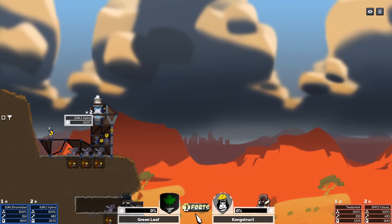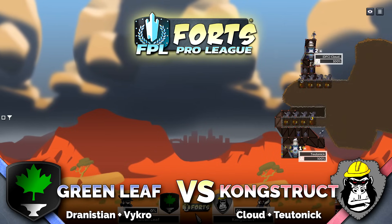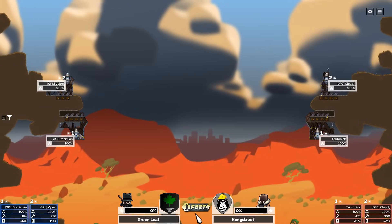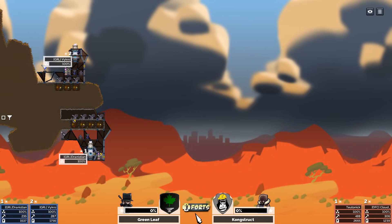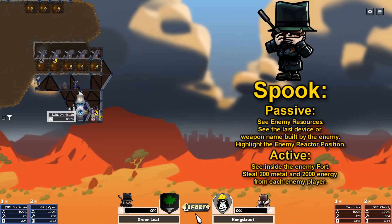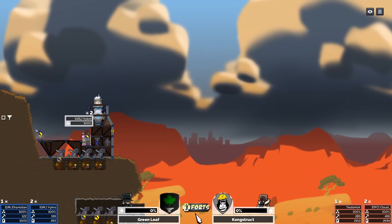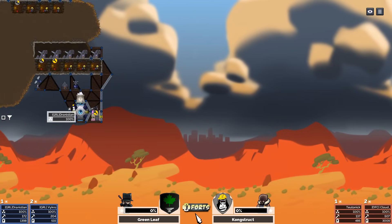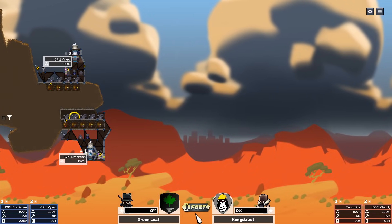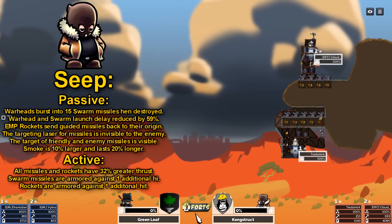We're going right into the round where we have team green leaf versus team construct in this best of three, the Forts Pro League season. On the left hand side it is team green leaf playing as the spook commander — it's Vicro and Dranistian. It looks like they're going for a pretty standard opener: they have rear wind turbines as well as their basic technology already ready to go, selling off some unnecessary bits of their fort to go a little bit faster.